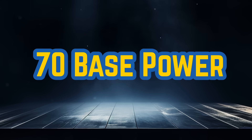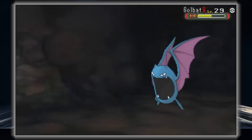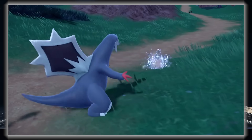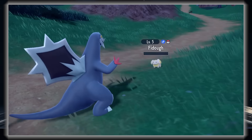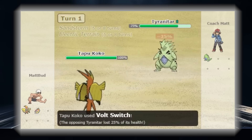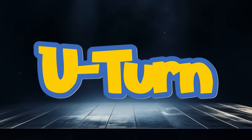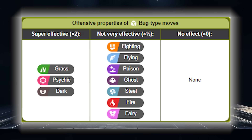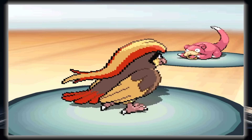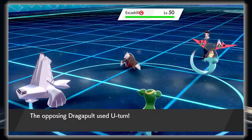Onto the 70 base power moves — they aren't as broken as the 65 base power moves, but there are still a lot of good choices. Sucker Punch is a powerful priority move that only works if the target is attacking. I almost put Freeze-Dry as the best, as its effect of hitting Water types super effectively makes it very hard to switch into. Volt Switch is a great pivot move, but it does have a lot of counterplay. The top move is U-Turn — the Bug type has no immunities, so this move will almost always give you a free switch while doing solid damage.